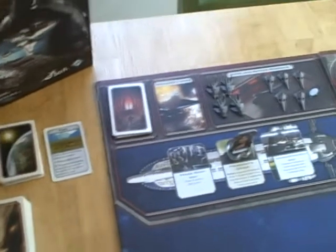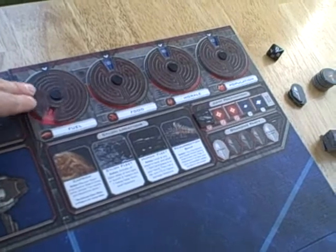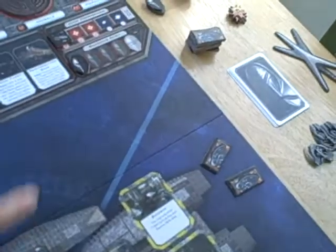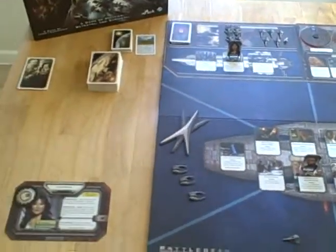That's if you're not destroyed first. The Cylon players are trying to keep the humans from making it to Earth, and they do that by either draining these resources — this is fuel, food, morale, population. If any of these ever get down to zero, the humans lose and the Cylons win. Another way is by taking over the Galactica — the Cylons can board Galactica, and if there's enough of them on board, the humans lose. Another way is to actually destroy Galactica by placing damage tokens on Galactica itself. If there are ever six damage tokens on the board, the Galactica is destroyed and the Cylons win.